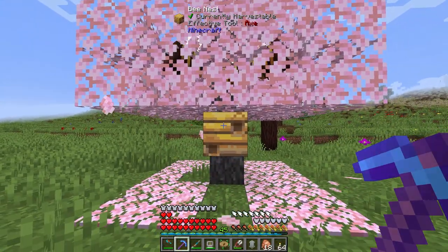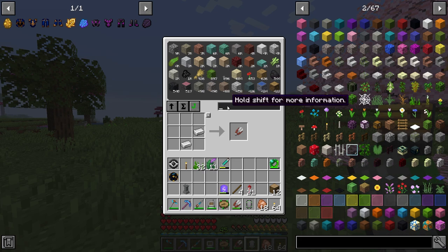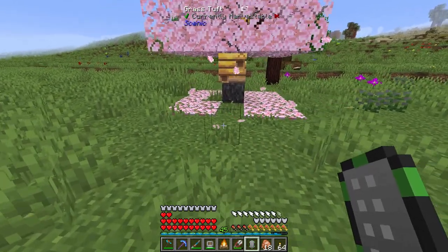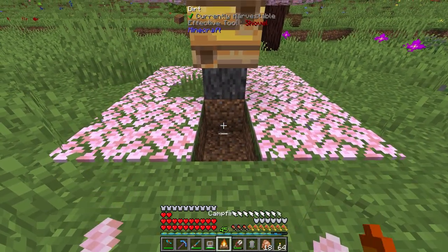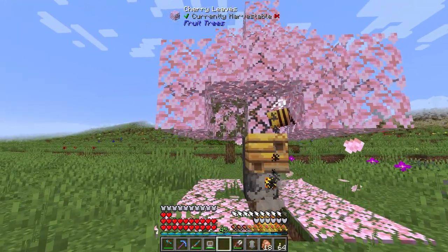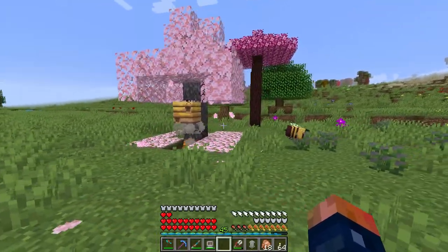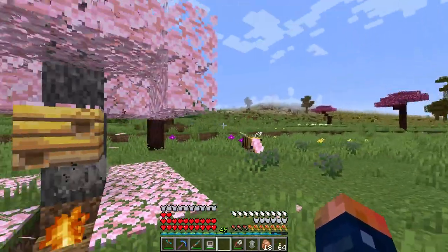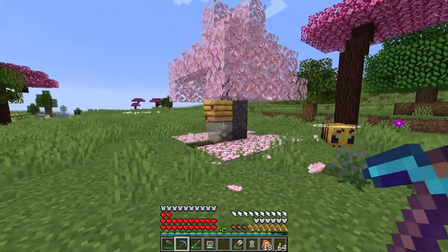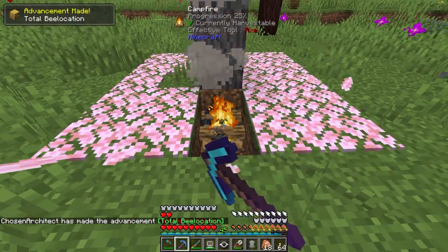I also wanted to get into the bees right here. I think if we make a campfire and place it two blocks below the hive, this should be enough to smoke these guys out. Whenever they go back in their hive, which they should do here in a minute, we should be able to collect it with a silk touch pick, which we have. I'd kind of like to have a couple of bees lingering around our base. Both just went inside - I can now pick that up.